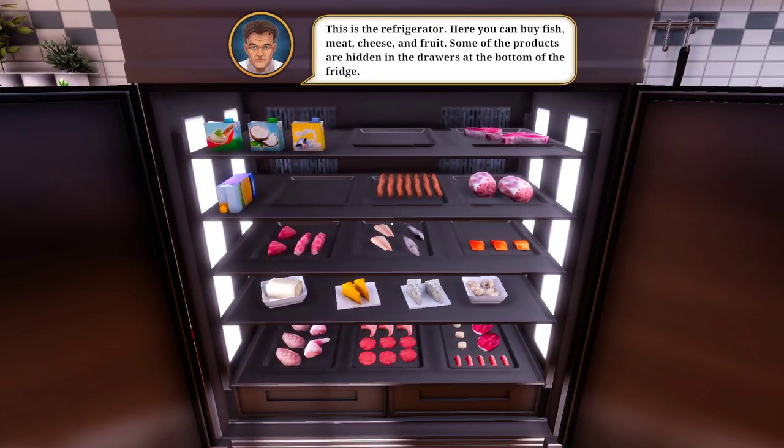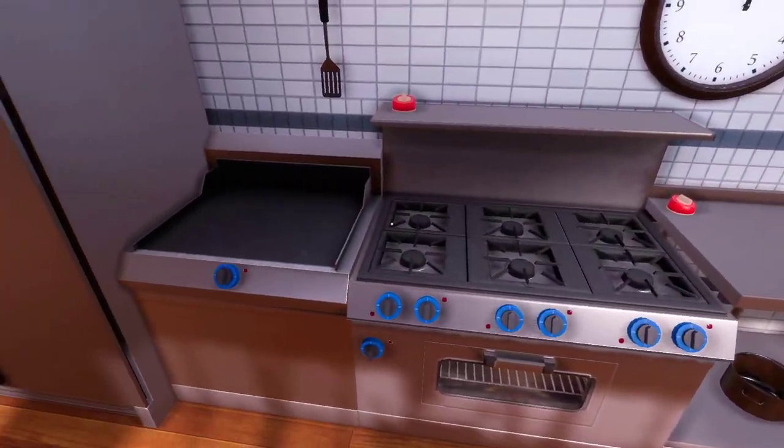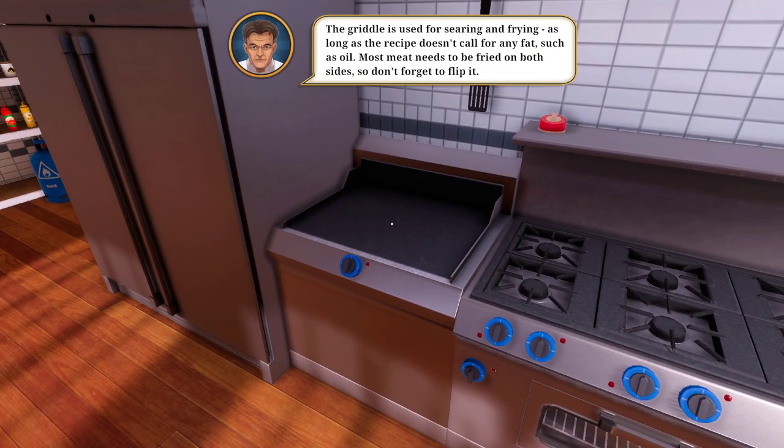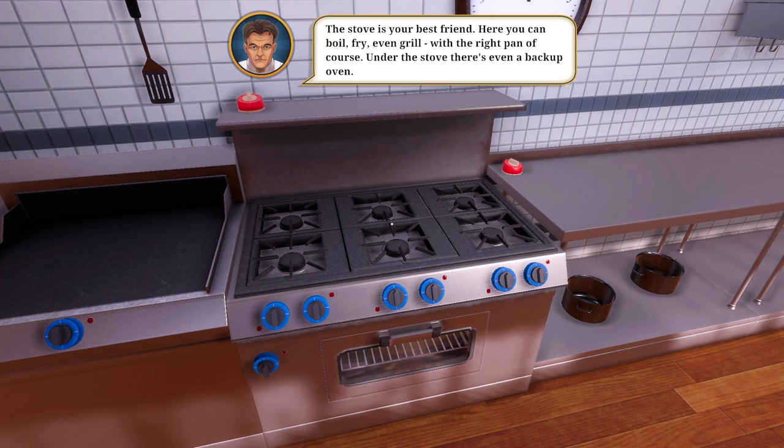Even more important, there's a cobalt box - you can buy one from the box. Over here are your plants, starting to grow herbs. Bro, we have a mop, we have a fire extinguisher, oh my god, we have everything. Buy fish, meat, cheese, and fruits. There's a lot of things in the kitchen. It's a griddle for searing and frying. The recipe doesn't cover any fat such as oil. Most meats need to be fried. This is a stove, your best friend. Here you can boil, fry, even grill with the right pan of course.